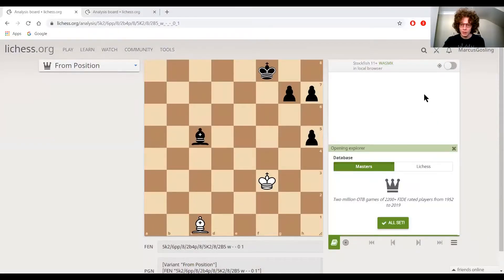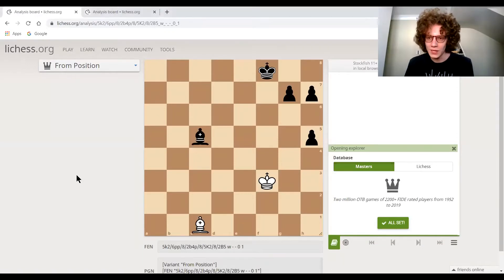Here we are in this position — white is three pawns down and it looks like all is lost, because it's going to be very hard for white to save the game. Even if white can somehow get hold of some pawns, these pawns are going to eventually get to the end with the help of black's king. Obviously the king is a key part of this because it can deprive white of key squares. But believe it or not, there is one move here which draws the game for white.